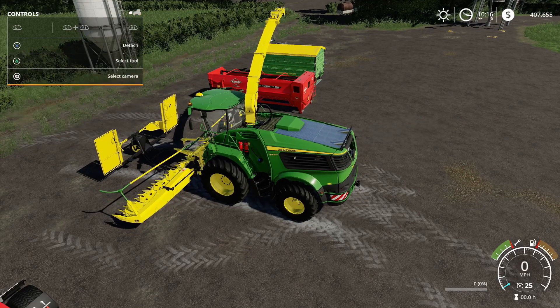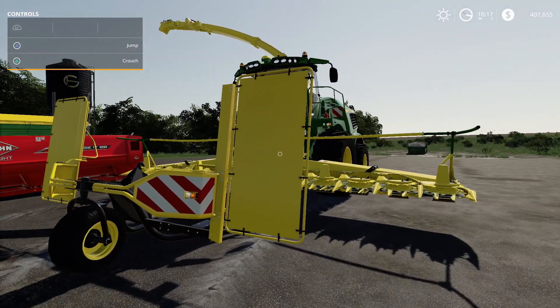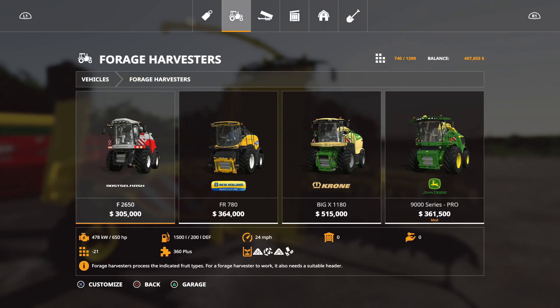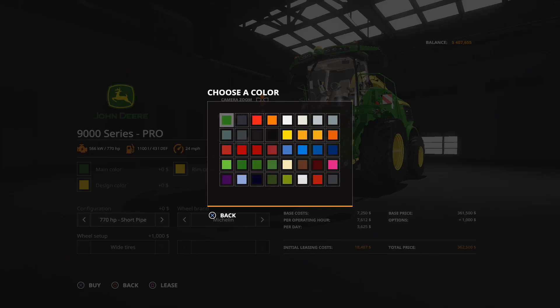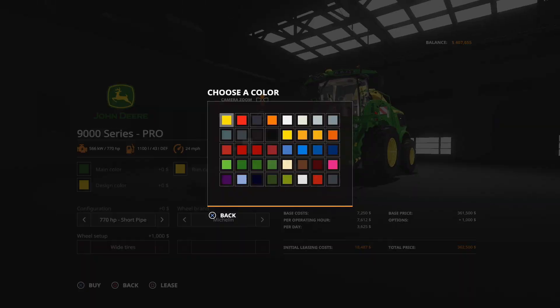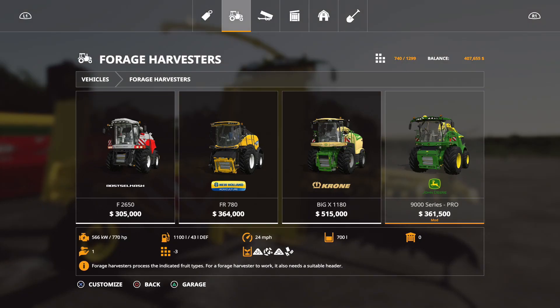Where you can find this mod — go to the store, under Forage Harvesters. It is 770 horsepower and holds 700 liters. Main color and rim color are pretty much anything — most people will do John Deere of course. You have options for 770 short pipe, 870 medium pipe, 870 long pipe, 970 medium pipe, 970 long pipe. Tire options are Michelin, Midas, or back to Michelin.